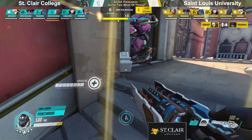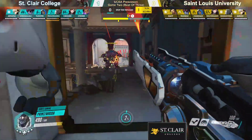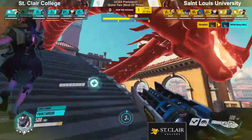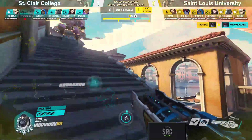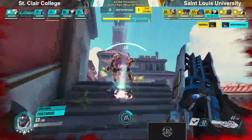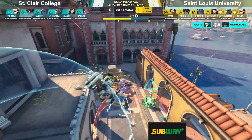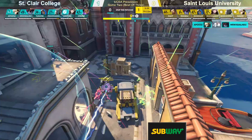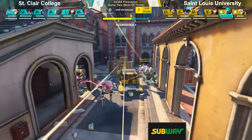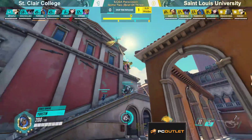They've been getting pushed out pretty significantly, and this is the first time they've managed to get a hold on the payload. It gives them some time to set up a defense here before St. Louis pushes in with the Hanzo ulti. A bit of a zoning ult, but in the meantime it didn't allow Baleable to get sniped out again. Trundle is just winning these Widow duels so far. St. Louis is able to keep this push going. Baleable is still a little bit far away to get back to the fight.